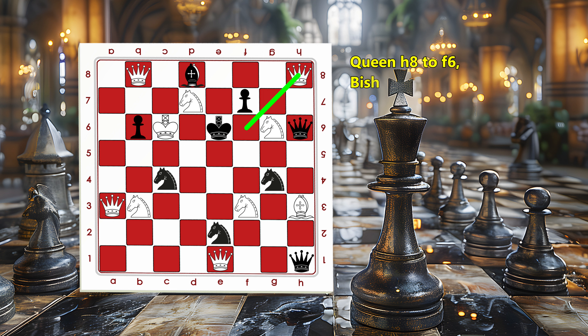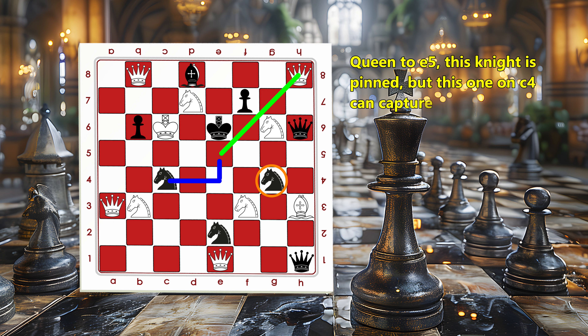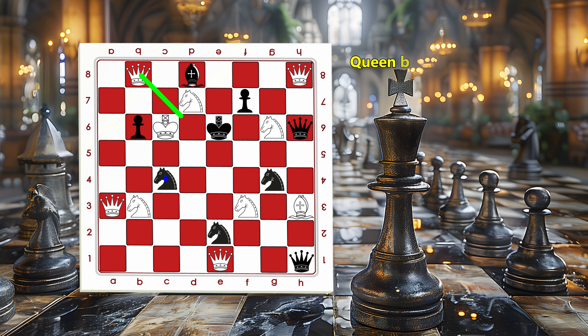Qh8 to f6 — bishops take the queen. Qe5 — this knight is pinned, but the one on c4 can capture the queen. Queen b8 to d6 — no, there is a knight. Same for queen to d6, not working. Queen to e7 — no, bishop can take. The queen on e1 can capture the knight, but the king can escape.